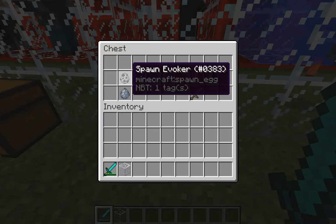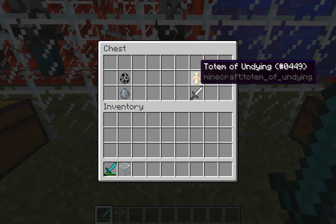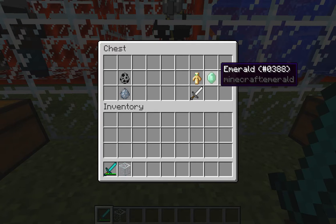Now this one, the evoker. I do believe I covered this in a previous tutorial because of armor and all that stuff — use the totems. If you kill one you'll get a totem of undying and an emerald.